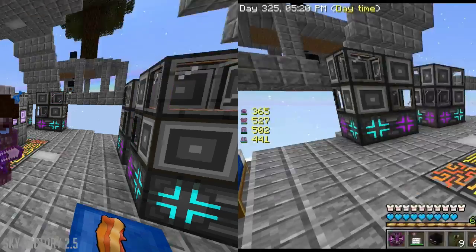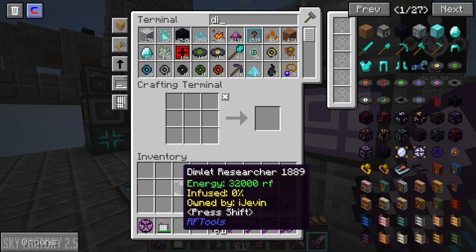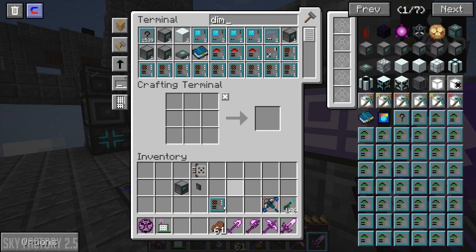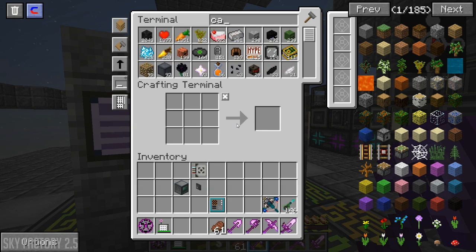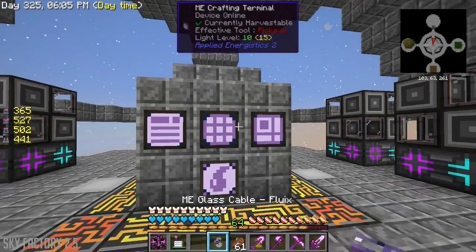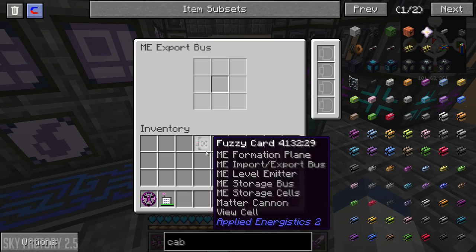Let's get started. Today I want to get back into RF Tools a little bit - I want to do the dimlet researcher. I also want to do an export bus and an export fuzzy. If I can export these out of the system with a fuzzy one, maybe to a chest or to the thing itself, we can start identifying some of these dimlets. Let's put it right here and put the fuzzy card in.